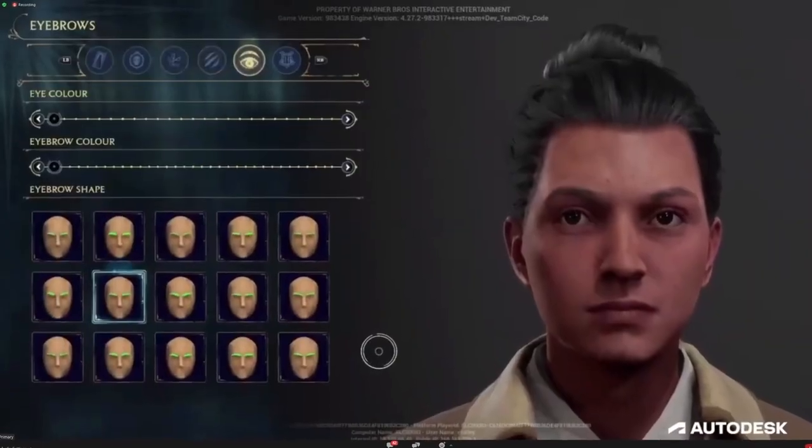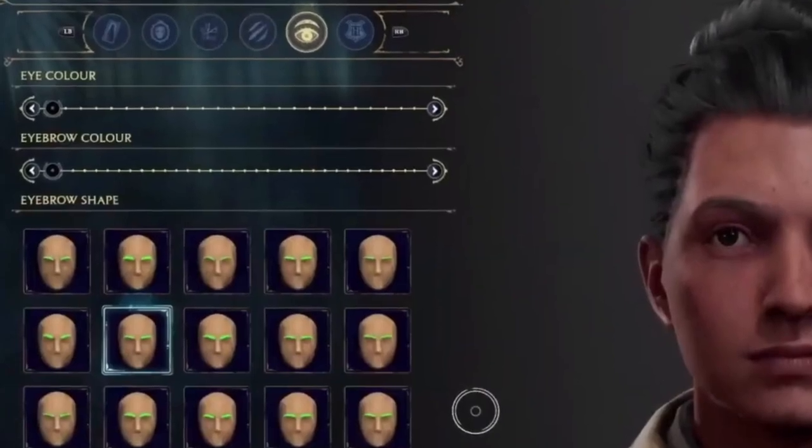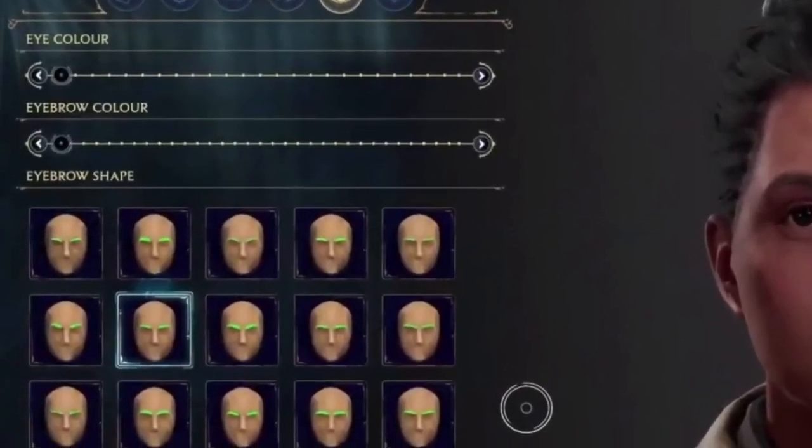The last step we can see is the eyebrows tab, where we can change eyebrow color and shape, but also our eye color — we get a decent collection of eye color choices. There's one last step they don't go over, but it has the Hogwarts crest on it. So the first thing I thought is it's simply to pick your house, though I hope it's more than just that — I hope you take a small quiz so you get an answer that fits with the questions you answer, which would make it much better.